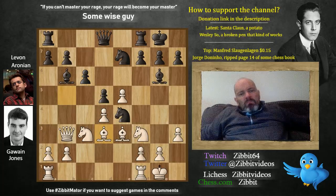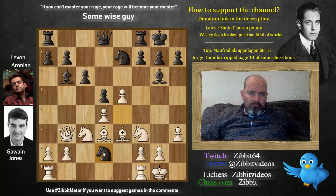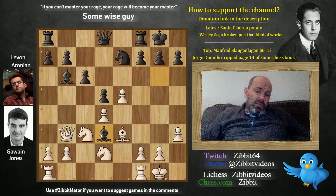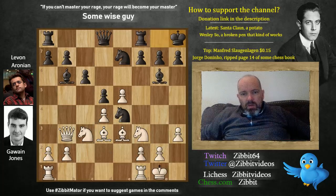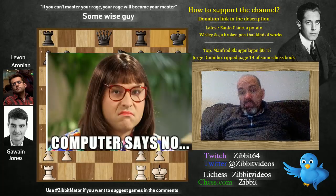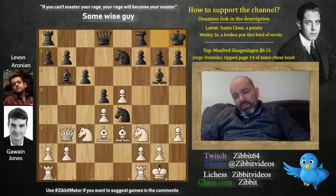And now we have the first new move of the game. Aronian played king h8. Knight d2 is actually a better move because black keeps the bishop in a nice position. But in the game Aronian played king h8, and the computer doesn't like this move. Knight h4 — it says white is better.